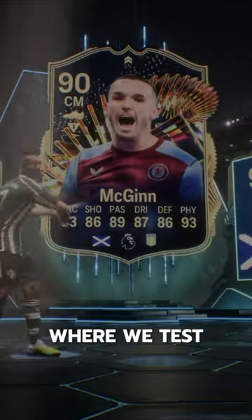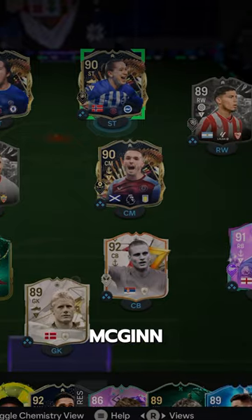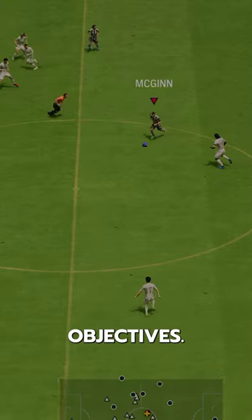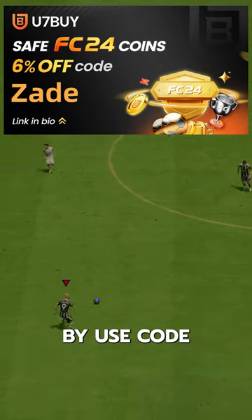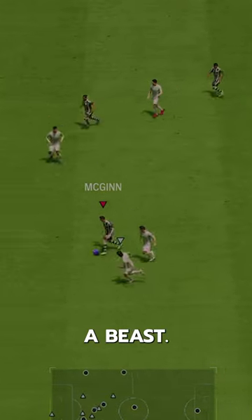Welcome to Baller or Bust, where we test FIFA cards so you don't have to. We've got TOTS Live McGinn — we acquired him for free via Objectives. If you need coins, go to U7Buy, use code Zade for 6% off. What a card for free, this guy is a beast.